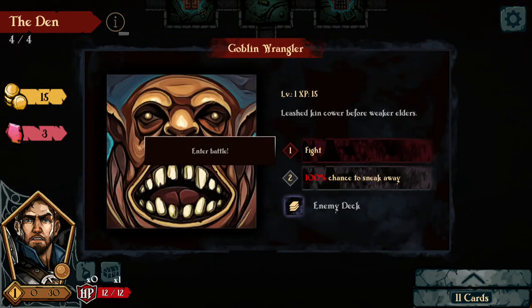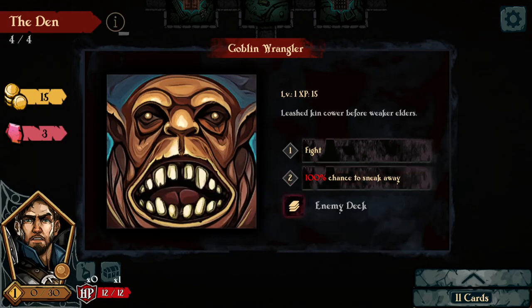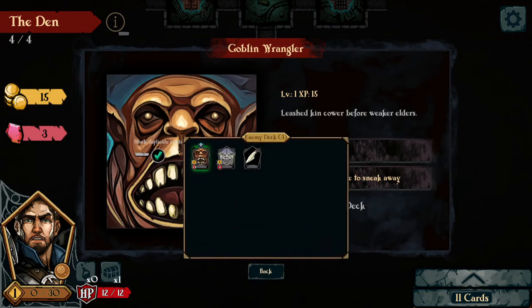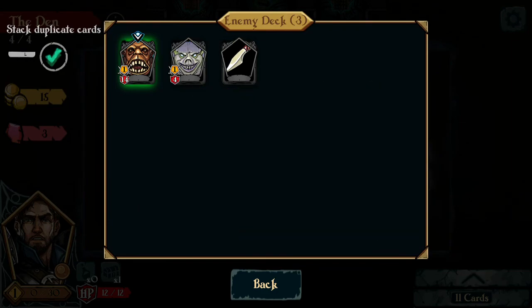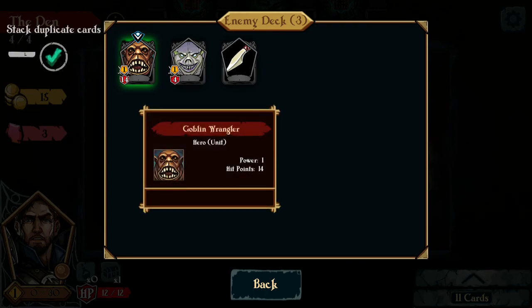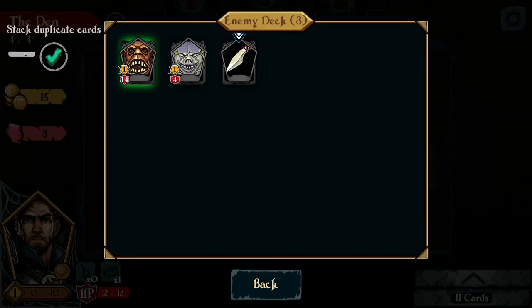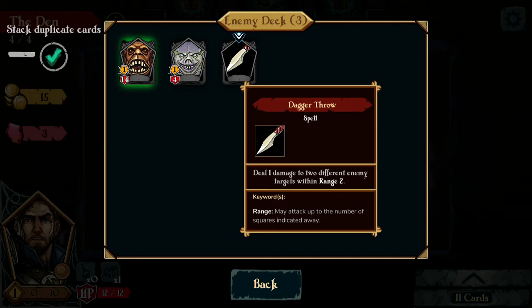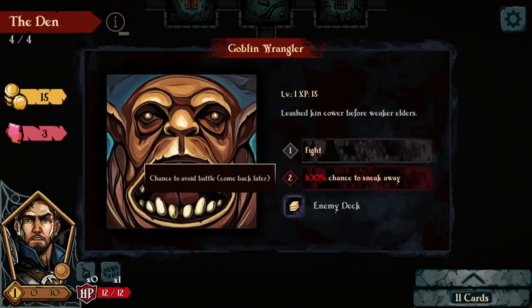When you see an enemy and progress towards them on the map, you have the option to fight, or it'll give you a percentage — a chance to be able to sneak away. You can also view their deck. The enemy decks usually don't consist of much. You can highlight a card and see what the power and hit points are. Multi-strike — unit can perform additional attacks each turn. Dagger throw — deal one damage to different enemy targets within range two. You can see what you're getting up against, and decide whether to run or fight.